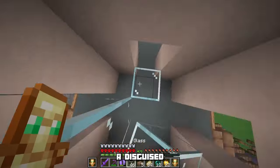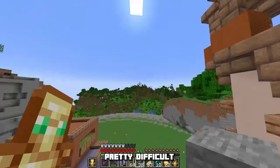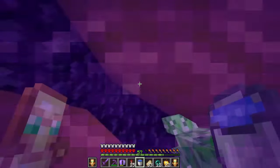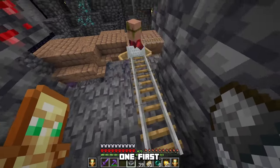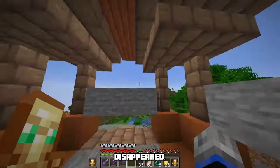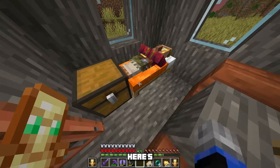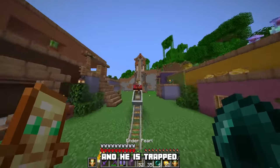So this tower is going to be a disguised villager breeder. Moving villagers can get pretty difficult, so we gotta do it quick. I'll break the boat — oh, he went into the nether. Here is my next victim — I mean tenant. Send him up to his new home, and he's trapped. That took a lot longer than I expected, but it's done.